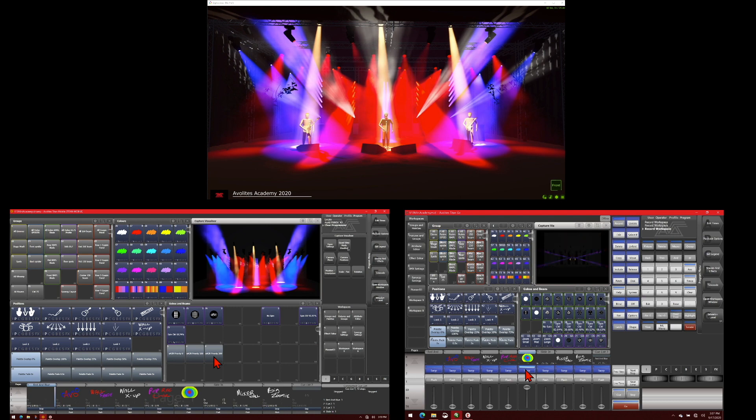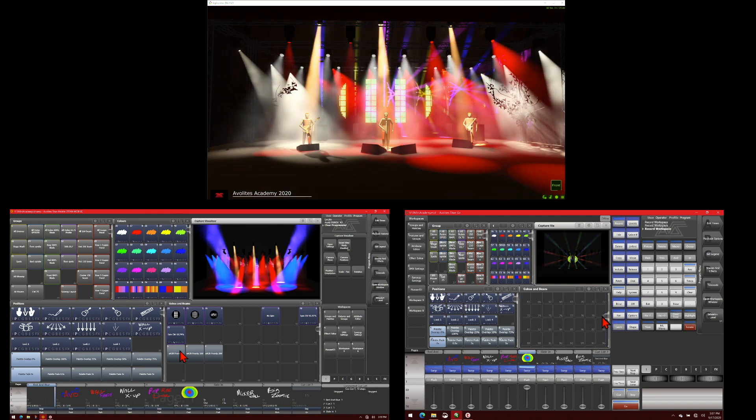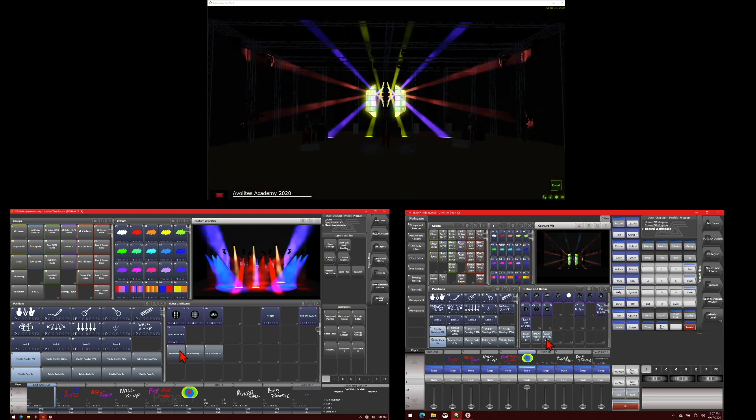Now if I go in and set our priority to 0 on our mobile machine, they're mixing because they're both getting zero priority. If we set this one higher — back to 100 — we'll see that it takes over our lights, and now only this console is being listened to.